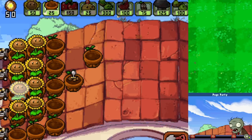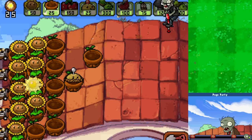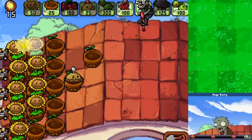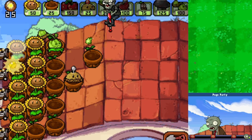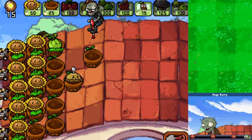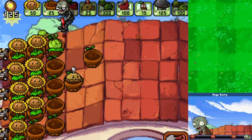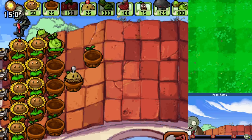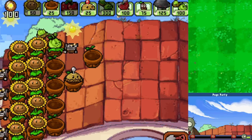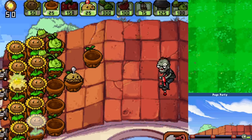That's unfortunate - 150 sun right off the bat like that is pretty crazy. Can I get a Cabbage Pult out? Am I making a huge mistake? Should I set this up differently? We'll have to wait and see. For right now this is fine enough - I think we just let it go so that I can start building up other reinforcements. If we can get a Magnet Shroom out, even if I don't have enough sun at first - come on, come on - like this.